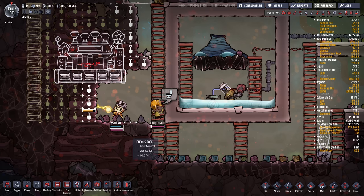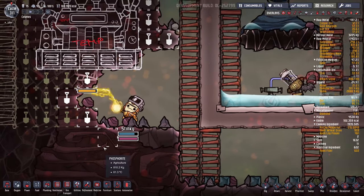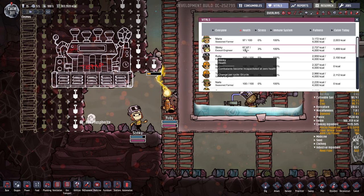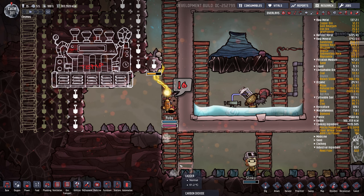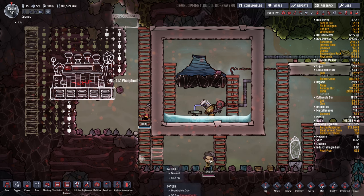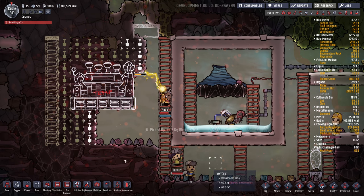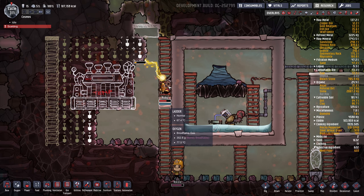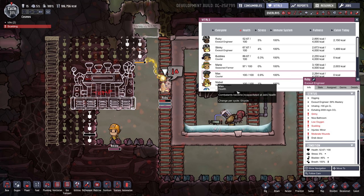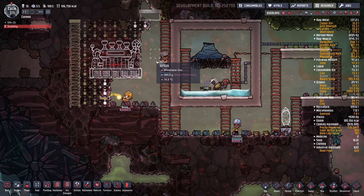Oh no, they're burning — the dupes are burning in here. I forgot how hot it was, it's like 74 degrees. I think they'll survive, but Stinky's got down to 67 hit points — maybe he has to go in the medical cot for a while. Oh, look at Ruby — moderate wounds. She took a lot of damage. Maybe this was a bad idea. I don't remember the damage being that bad before.